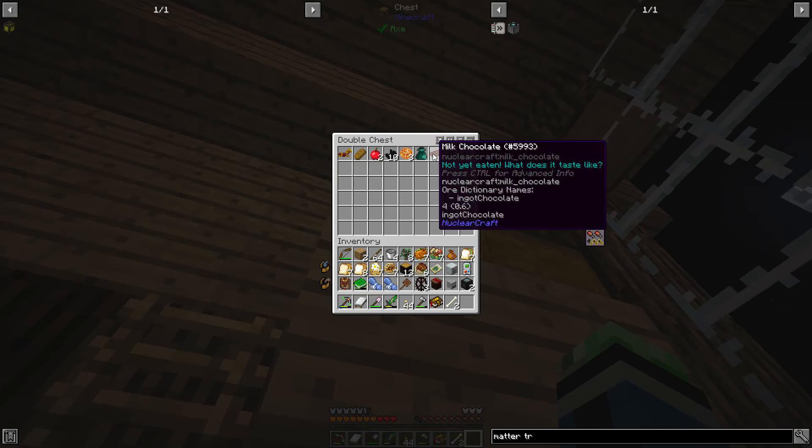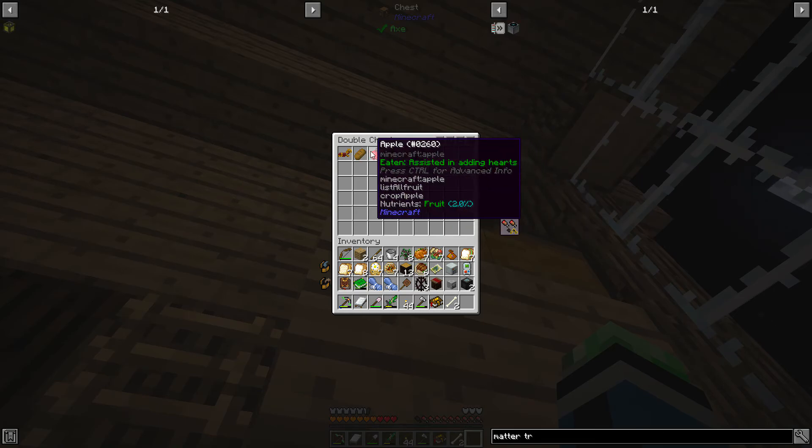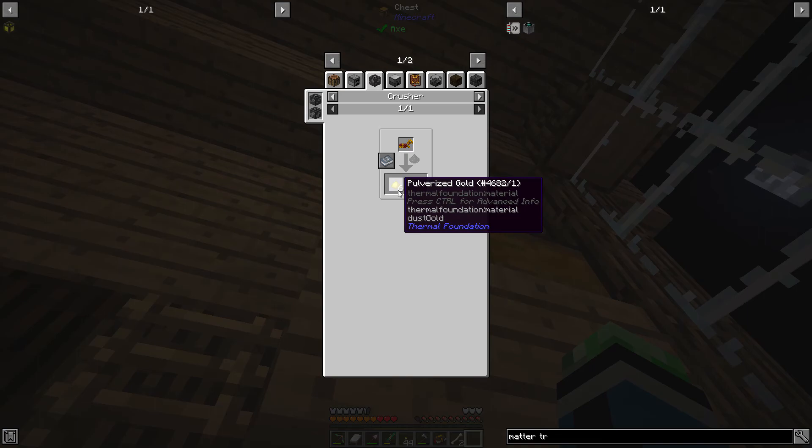Milk chocolate from Nuclear Craft. Domino's special. Apples. Bread. Gold horse armor. So this pulverizes into six.